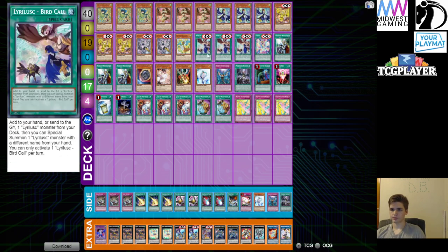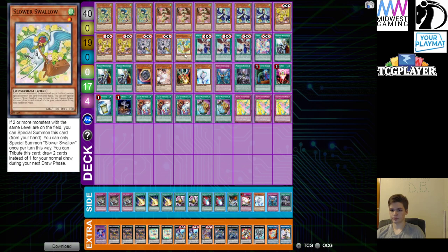I opted to run one Slow Bird because it can get you the draw two and it's a free extender, but you could also substitute it for one Kinkabayu, which is the level one you normal summon and can special summon a level one from the graveyard, just to get you a free Xyz play. There are times I've gone through my entire turn without using my normal summon, and I could just end on something extra. This is searchable with multiple cards in the deck.